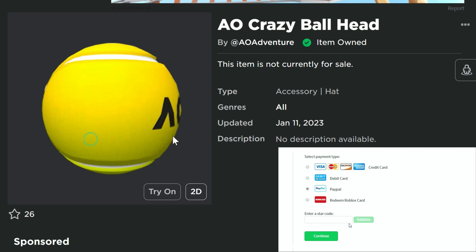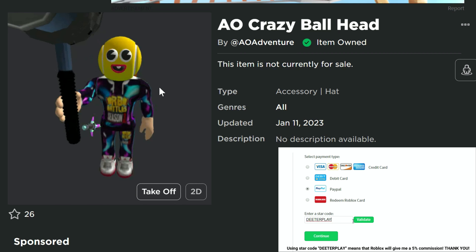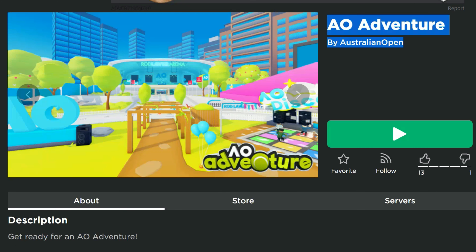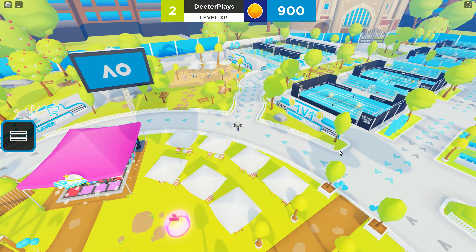What's up guys, got another free item here for you — the AO Crazy Ball Head that you can get on Roblox for free. This is what it looks like when you wear it. It's really goofy looking, sort of like you've got Pac-Man eyes or something — kind of weird. It's for the AO Adventure for the Australian Open. The link to the game is in the description.